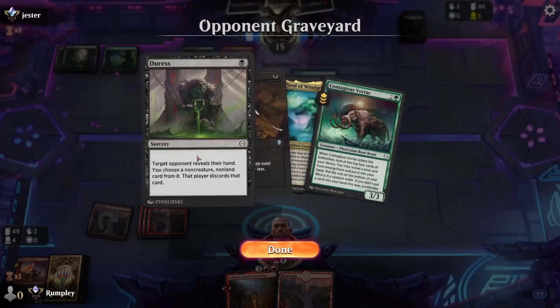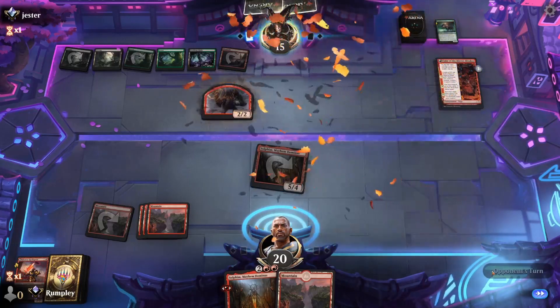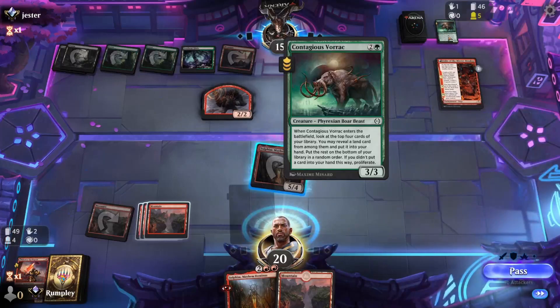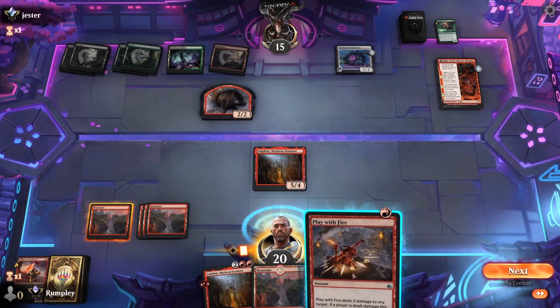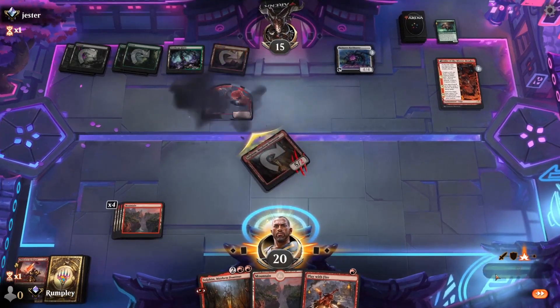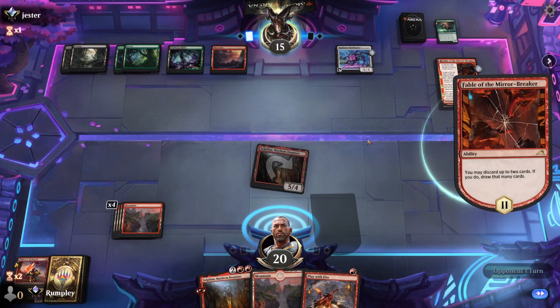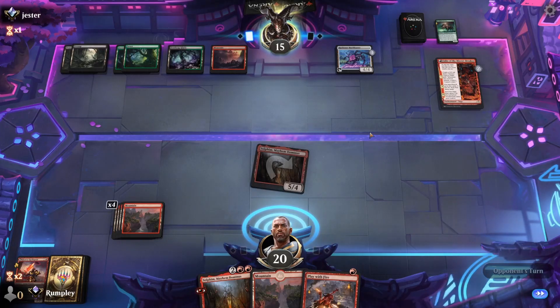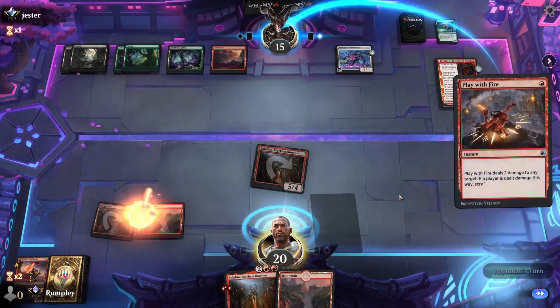I thought we'd get them on a no-block there — it didn't feel like they were going to try to block because they could have just lost their Borak for free, but they're gonna block anyway. Alright, attack. Yep, they want to block — that's fine. Pass the turn. They want to discard here. They have two removal spells — just one removal spell is probably not good enough. Hit them with the Play With Fire.